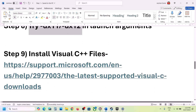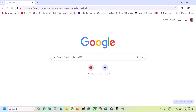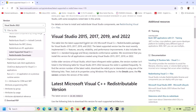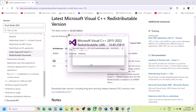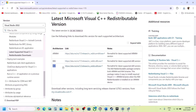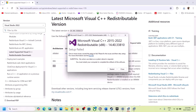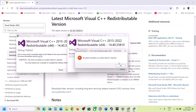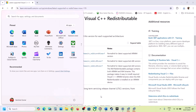The next step is to install the Visual C++ files. Copy the link provided in the video description and open it in a browser — it will take you to the Microsoft website. Download Visual Studio 2015–2022 x86 and x64 files. Run the x86 exe file first — if you see a Repair option click Repair, if you see Install click Install. Then download and run the x64 file. If prompted to restart your computer, make sure you do so. After the system restart, launch the game.